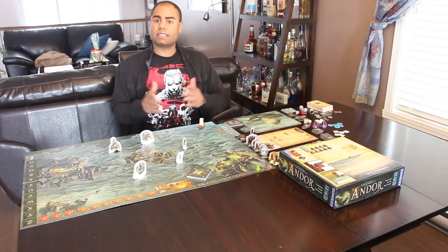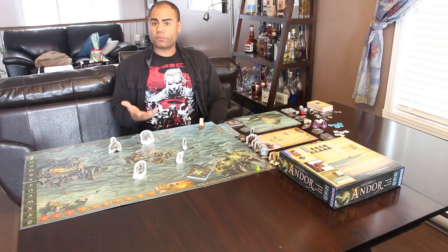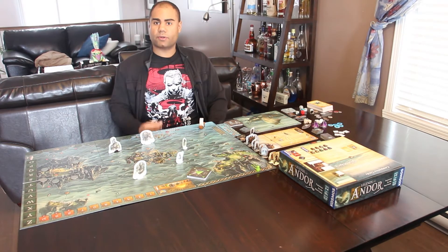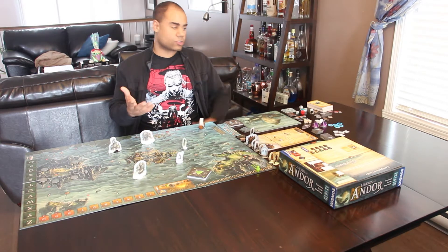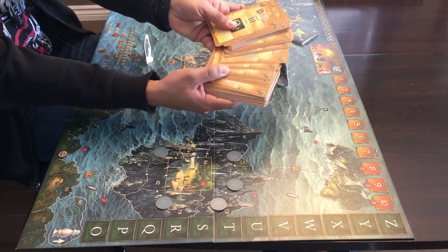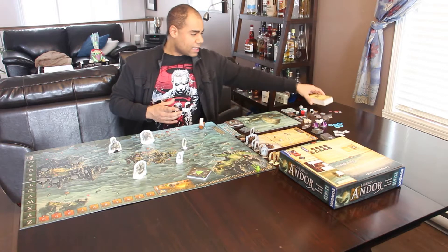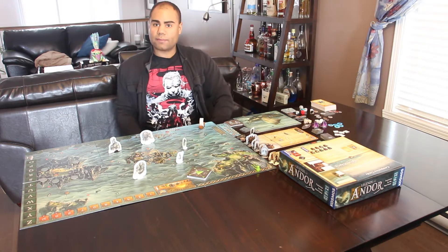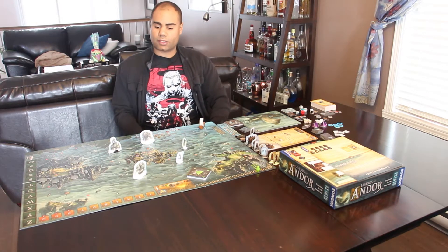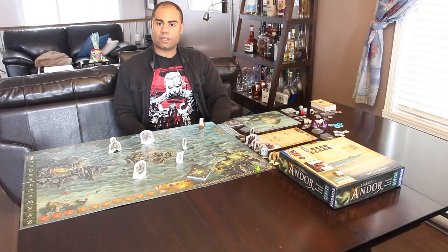For this part of the video I'm going to review the components that come with Journey to the North. There are a lot of components included, and many only come up during certain legends. You get 10 different legends — it's quite a hefty expansion. You also get two full game boards: one side is the north board and the other is Hadria.